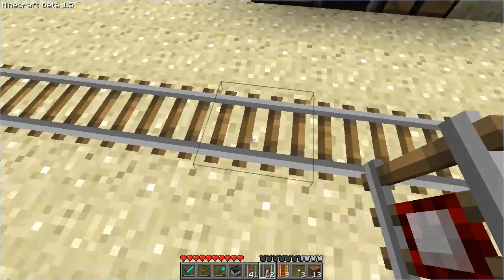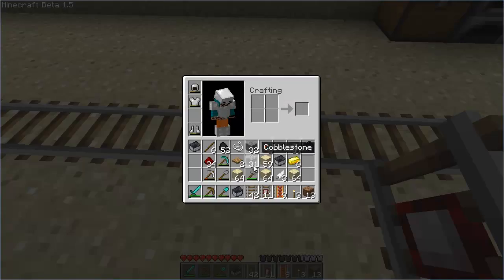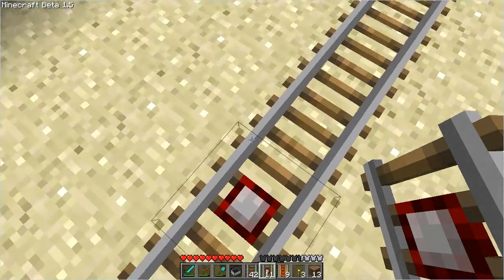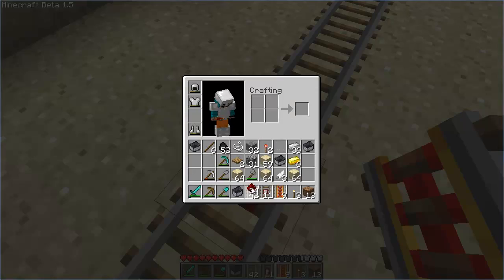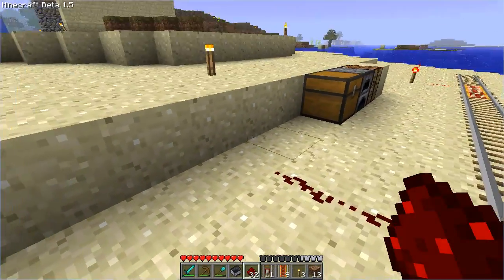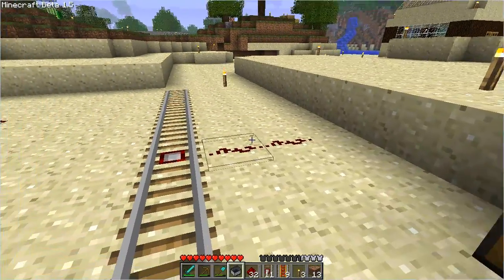The next thing we're going to test out here is the detector rail. What these are is they're basically a rail with a pressure plate in it. It's only detected with a cart though, and what it does is it sends out a redstone signal when a cart is on it.